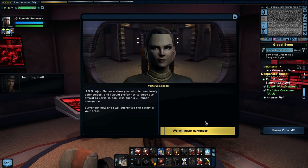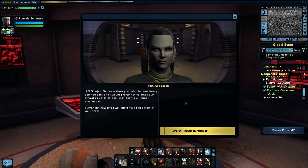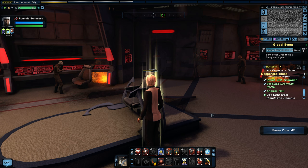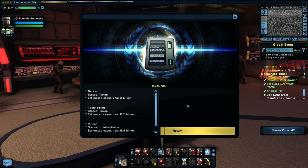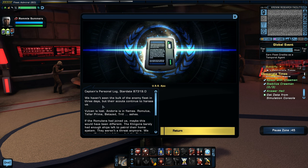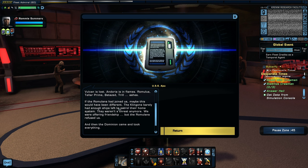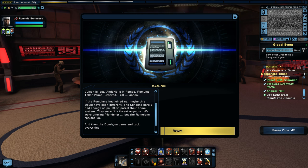Incoming hail — a Dominion commander: USS Ajax, sensors show your ship is completely defenseless. Surrender now and I will guarantee the safety of your crew. Never surrender! The ship's status is bad across the board. Quadrant casualty report: Betazoid — taken; Teller Prime — taken; Vulcan — uninhabitable. Captain's personal log: Vulcan is lost and Doria is in flames — Romulus, Teleprime, Betazed, Trill — ashes. If the Romulans had joined us, maybe this would have been different. The Klingons barely had enough ships left to patrol their home system. We were offering friendship but the Romulans refused us, and then the Dominion came and took everything.